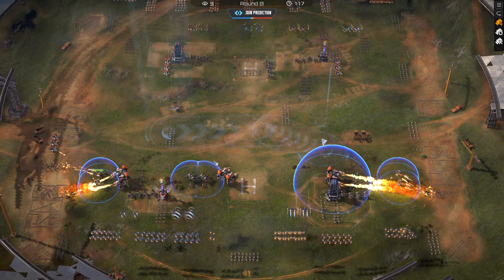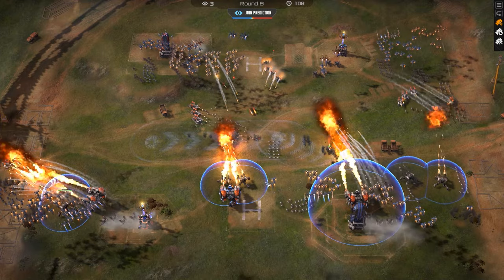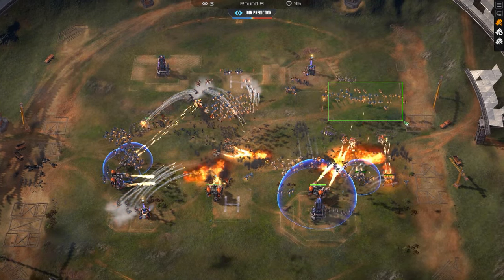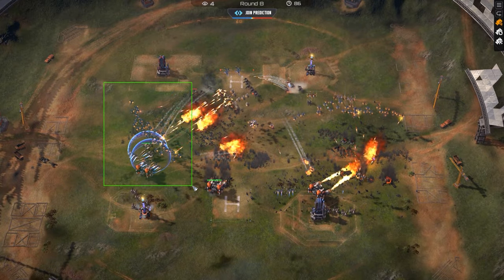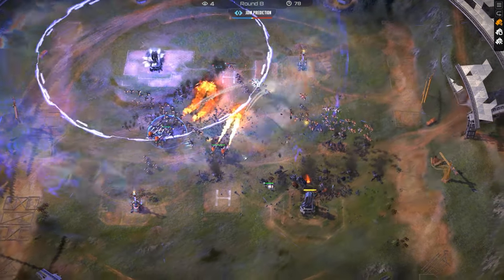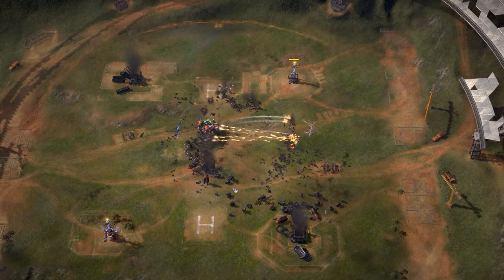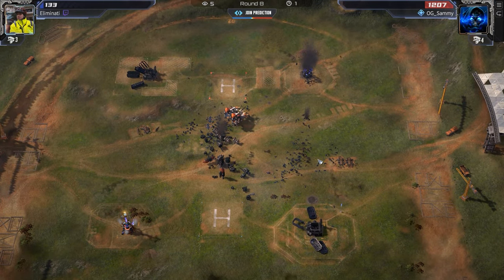Eliminati goes for the Typhoons. If these go Barrier and anti-air they might be better than the Stangs — and they do go for Barrier and anti-air. I feel like now Red also has to go Typhoons otherwise the Stangs run the risk of being stuck hitting into Barriers. The Typhoons are going to connect — it's going to get painful real quick. On the right side the Wasps are actually quite a bit safer, not quite getting tunneled as much. Huge left-side win for Blue, huge right-side win for Sammy. Eliminati might actually get the building kill — and he's actually going to hold on!